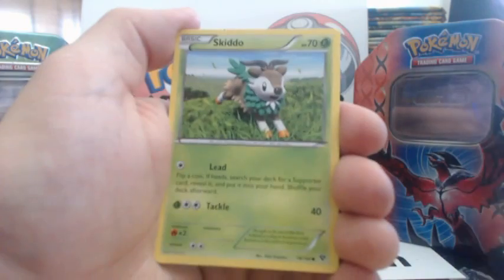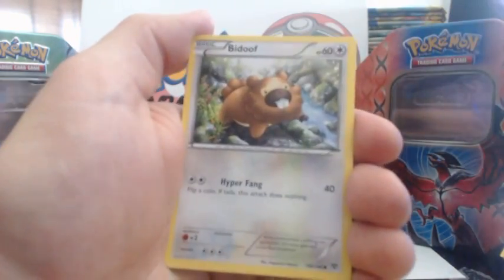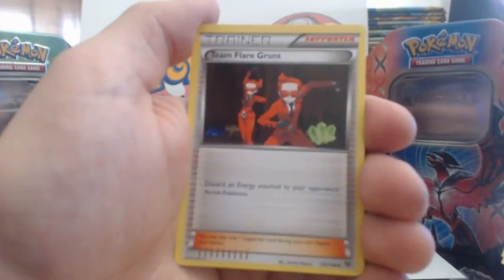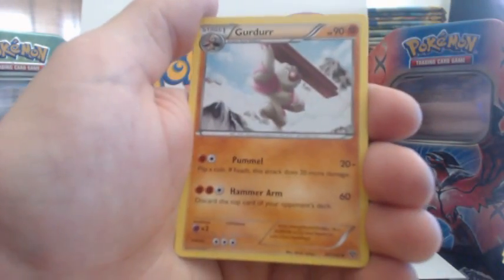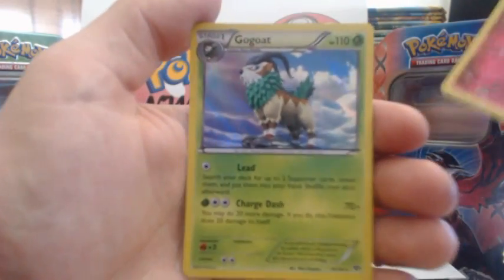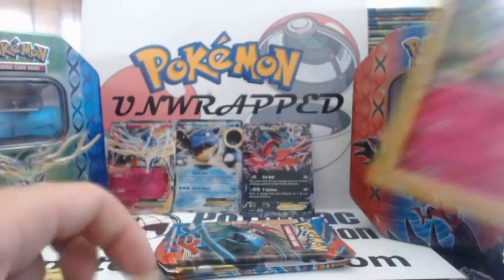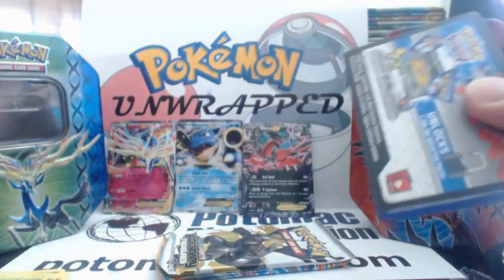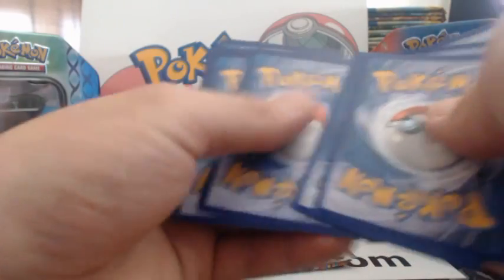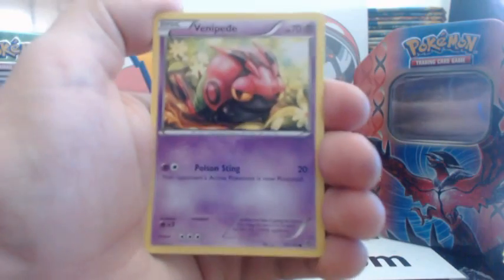Pansear, Skiddo, Bidoof, Pumpkaboo, Bunnelby, Double Blade, Team Flare Grunt, Grimer, a Wigglytuff Reverse Holographic Rare, followed by a Go-Goat Holographic Rare. These tins are the best — I can't get over how good they are. They just have awesome pull rates and they're so much fun to open up.